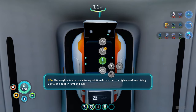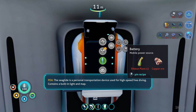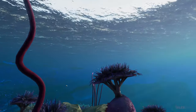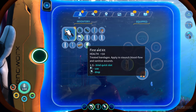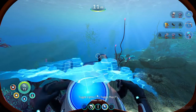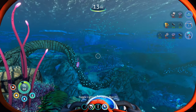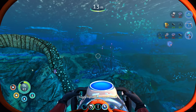The sea glide is a personal transportation device used for high speed free diving - it contains a built-in light and map. Let me quickly showcase it: I'm going to bind it to this key. You can put it out, it makes you go faster - that's the main thing. It has a light source so you don't need a flashlight anymore.